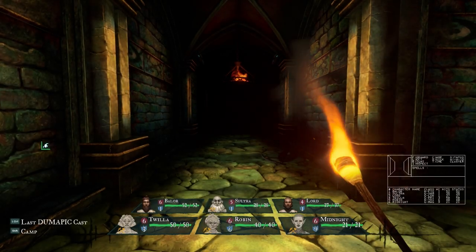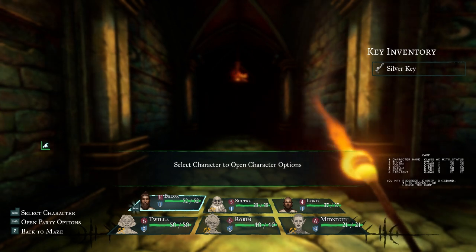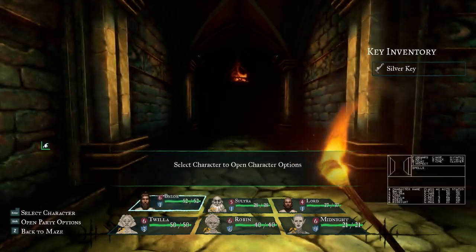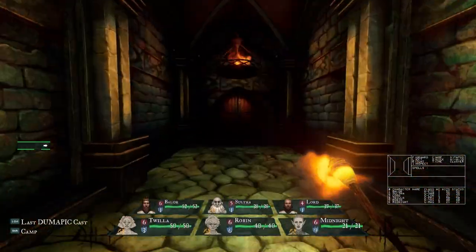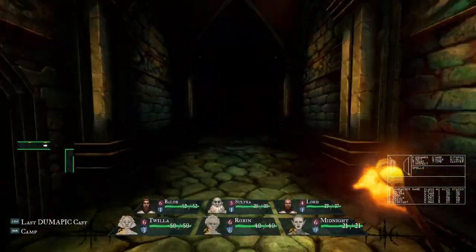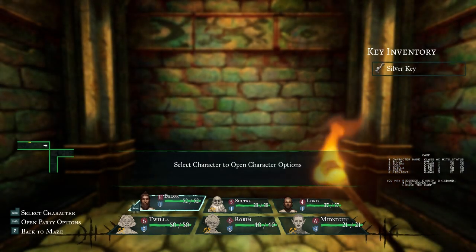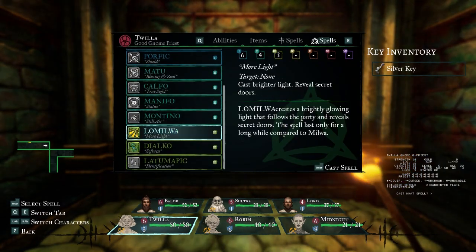If we go to camp, you can see at the top right side it says we have the silver key. There's one more key that we need to get - it's the bronze key, I believe. And to get that, I need to get out of the screen. This is a secret wall. In fact, let me cast Lo Milwa.